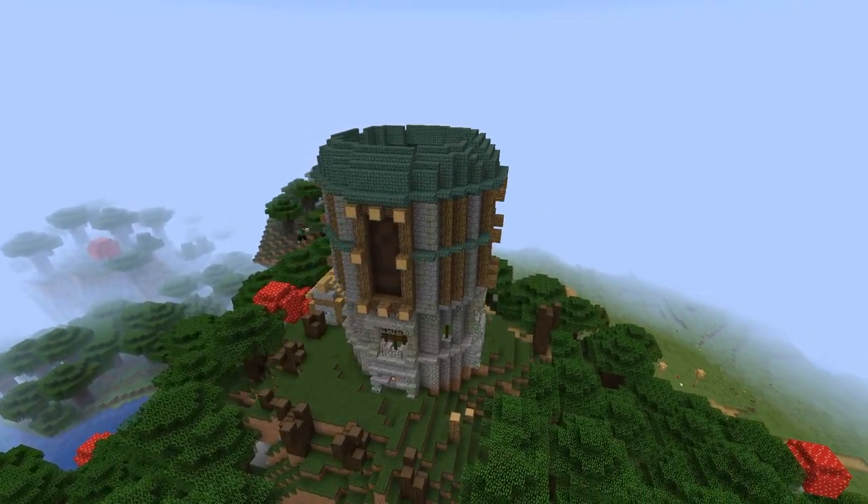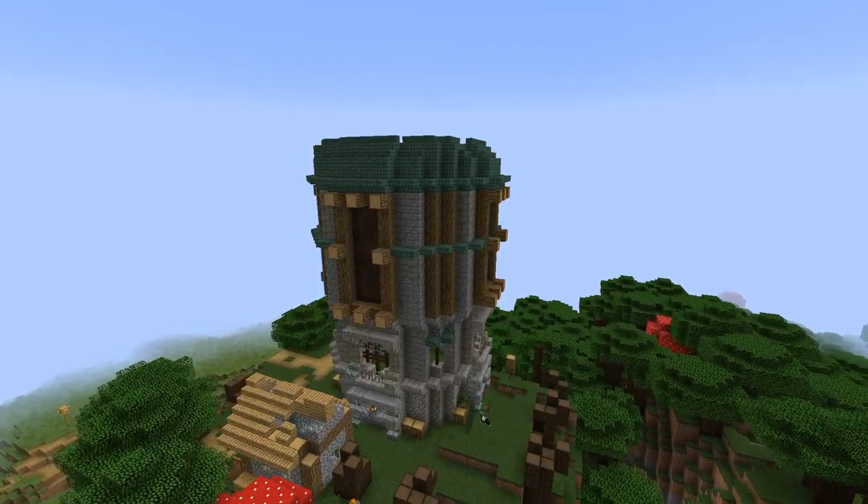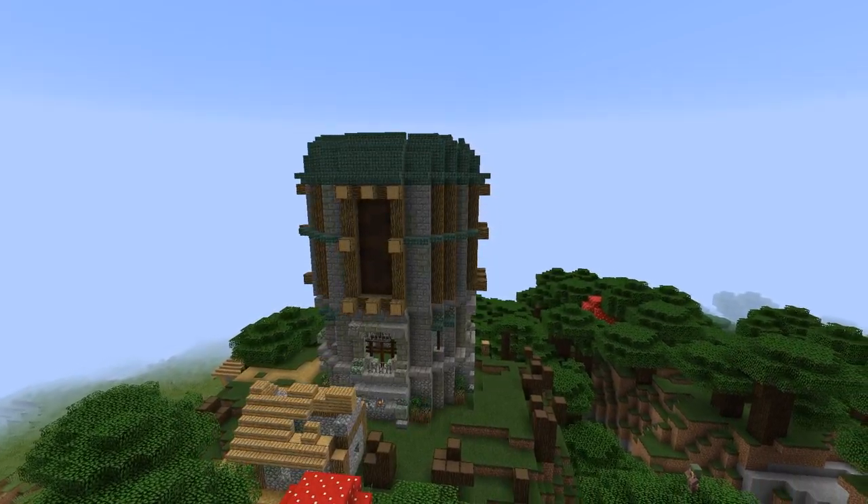To add some detail to this section of the tower I added in some prismarine slabs around the outside and at the base of the tower, also some oak blocks and different leaves as bushes.